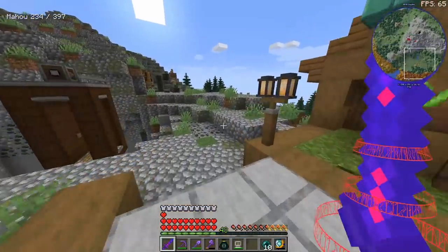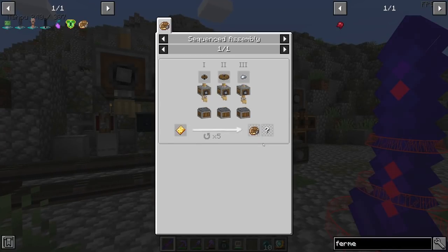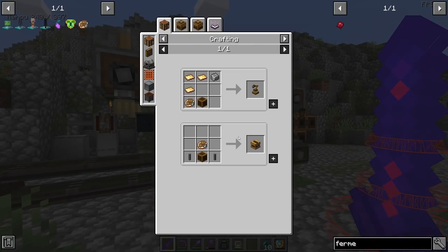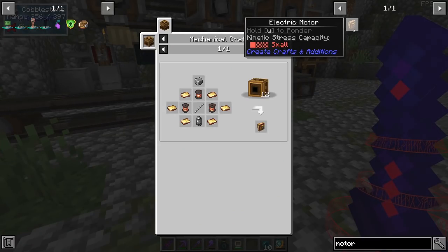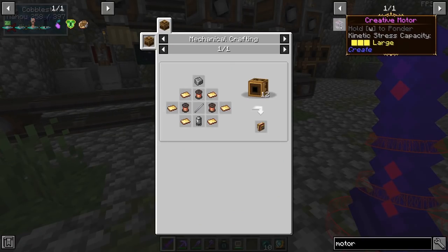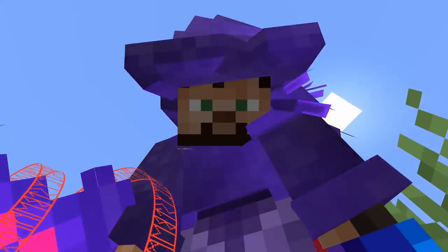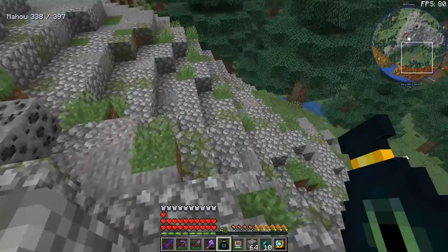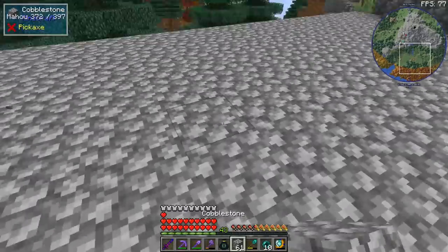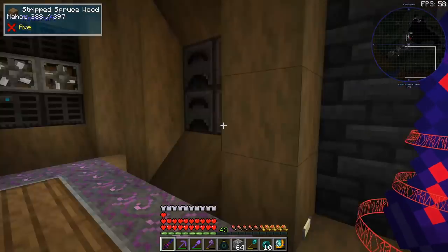We need resources so let's get back to automation and I think we should start with Create. The first thing we have to automate is the precision mechanism - it doesn't have that many uses but one of the best features of Create is the mechanical arm and I want to use it. The other one is the electric motor, because having a creative motor is kind of suspicious. We first need to have a flat area and I was thinking we do it over here.